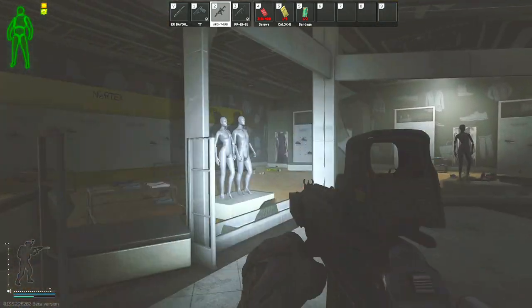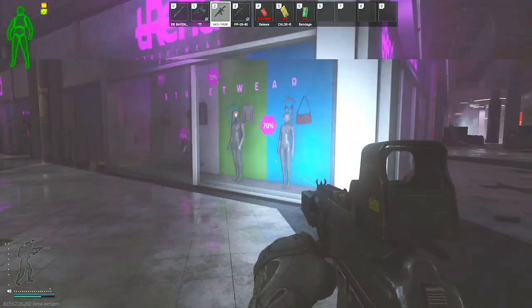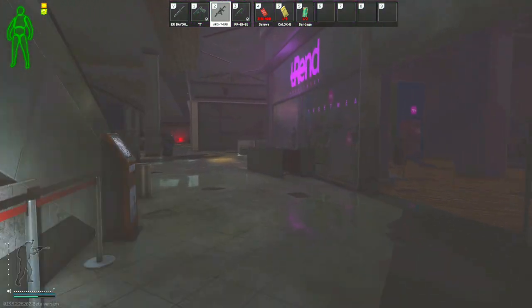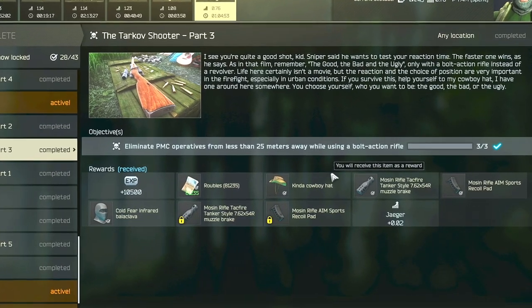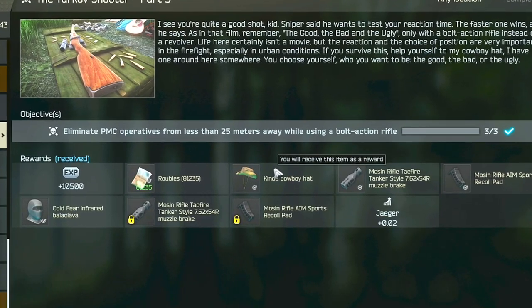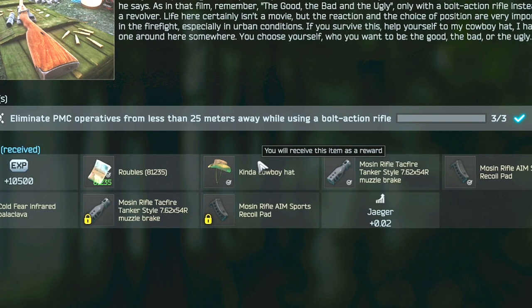However, when you are specifically looking for an item it does always seem to be a little bit more elusive than normal. You do get a Cowboy hat as a quest reward for the Tarkov Shooter Part 3, so you could potentially hold onto it until you get this Dressed to Kill task if you are anxious about being stuck looking for Cowboy hats.